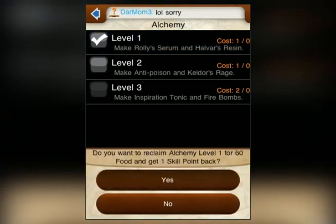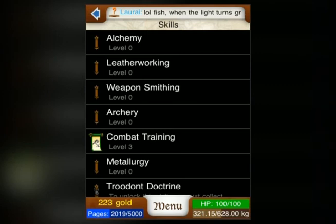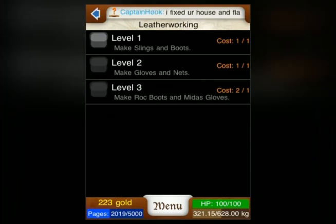To do this, tap a skill that you already have. A prompt will ask you if you want to reclaim the skill point for 60 food. If you agree, you will get a skill point back, which you can then use on a different skill at no further charge.